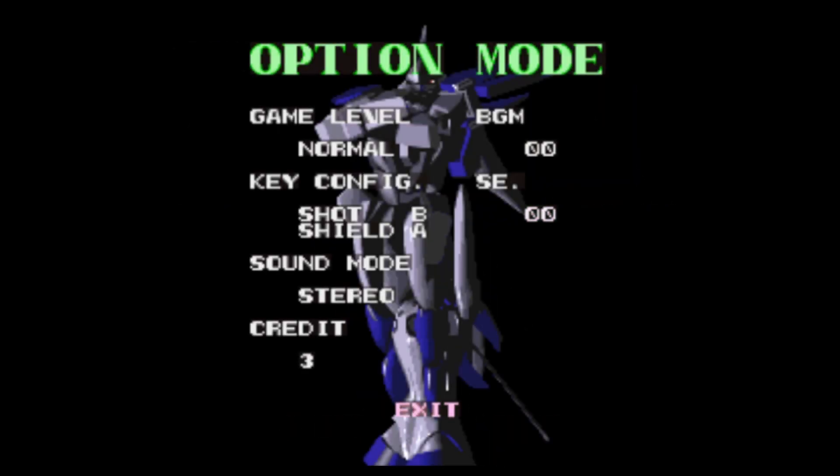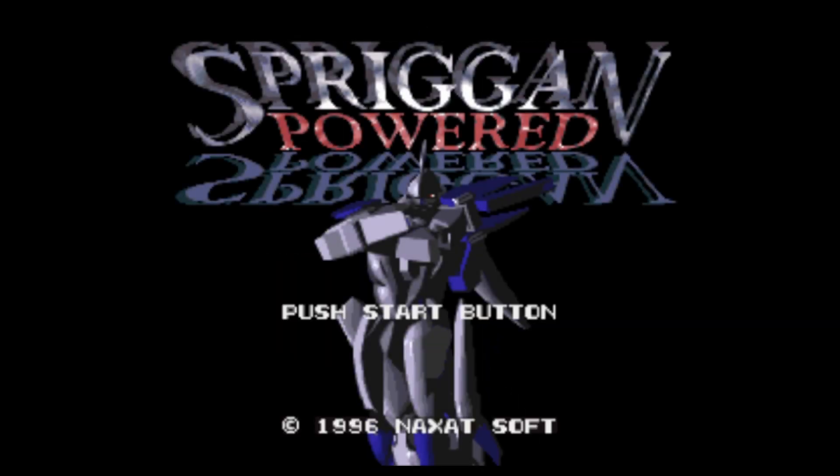Let's have a look at the options here - just some basic settings. Oh, you can change the level - let's have it on easy, since I'm not great at games. Okay, let's exit and start this game up. My Bluetooth controller is running but it's got a battery warning on it as well, so hopefully nothing happens - I should have charged it, the battery doesn't last very long in this controller.